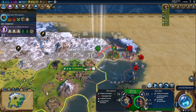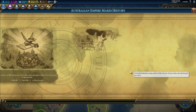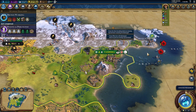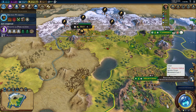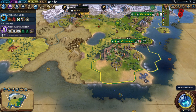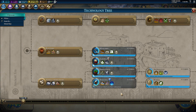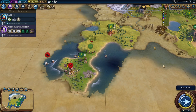Iron right there — that is really nice. Now I think that's enough. The barbarian camp destroyed. It's the only source of iron. Yes, it is. Let's go — I need to get the galley, I think.